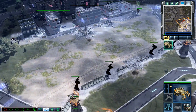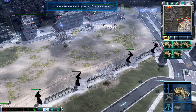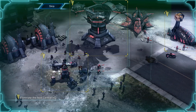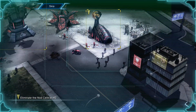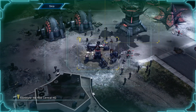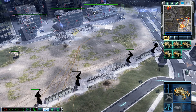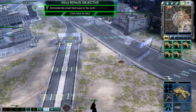Ready when you are. Intelligence data updated. Incoming transmission. The Brotherhood of Nod has hastily erected a forward base at the top of the hill. Ensure Nod cannot regroup for another attack on the Pentagon by destroying this forward headquarters. Unit under attack. Right away. Intelligence data updated. New bonus objective.